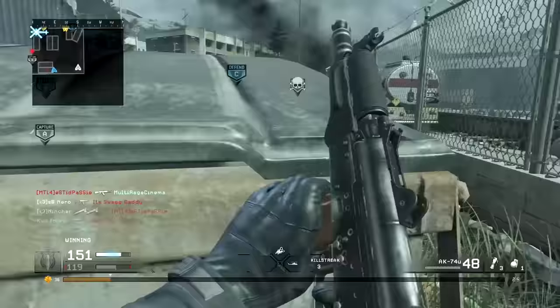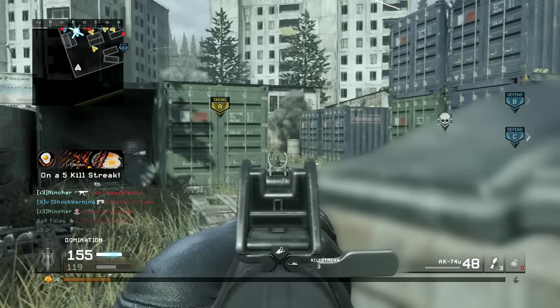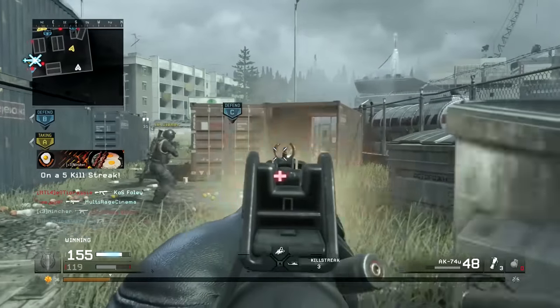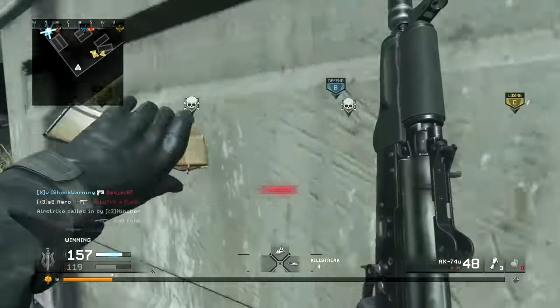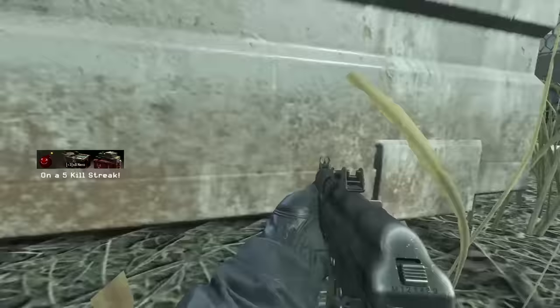If I'm using an assault rifle on Shipment, I opt for the AK-47 and that's the class I use. Ladies and gentlemen, that concludes this video. I hope you all enjoyed it and found it helpful and informative. Let me know in the comments what are some of your favorite classes to use in Modern Warfare Remastered, and I hope you all have a wonderful day.